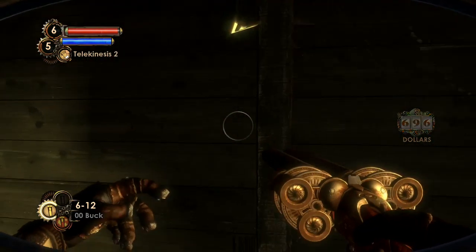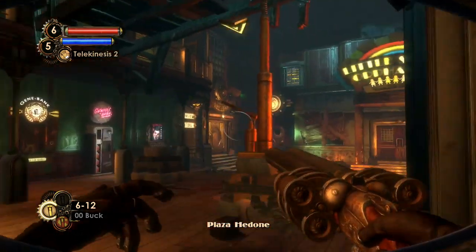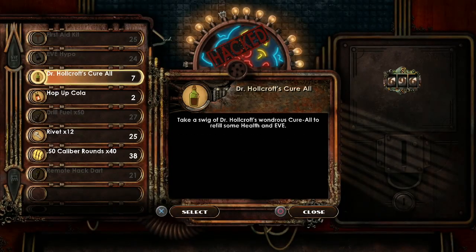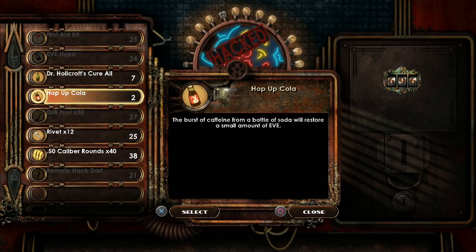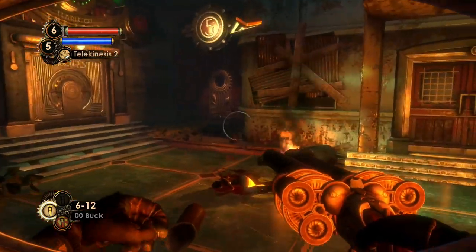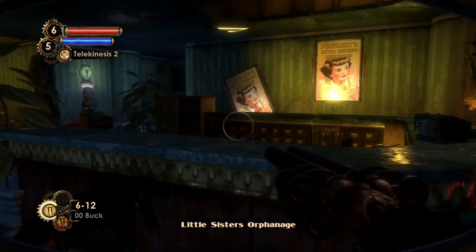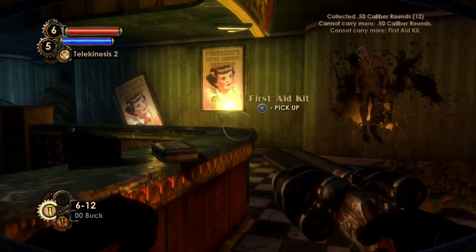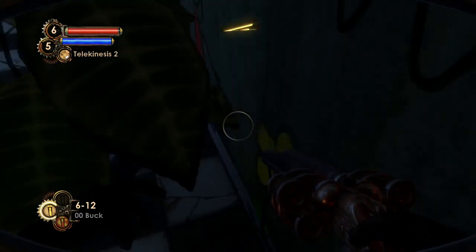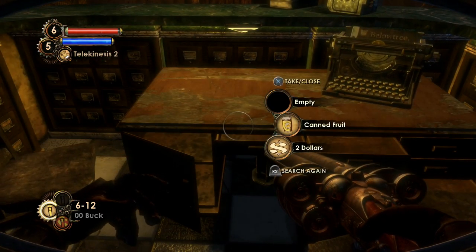Let's check out the vending machine — I think we're pretty full up on everything. We don't get any extra ADAM, so next up: the orphanage. The Little Sisters Orphanage is always a very interesting area to visit, especially when there are machine gun bullets on the counter for some reason. There are little girls in here — be careful. Anything under the counter? No. We could search the desk.